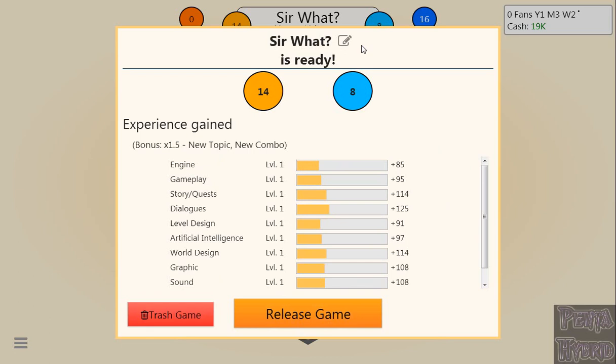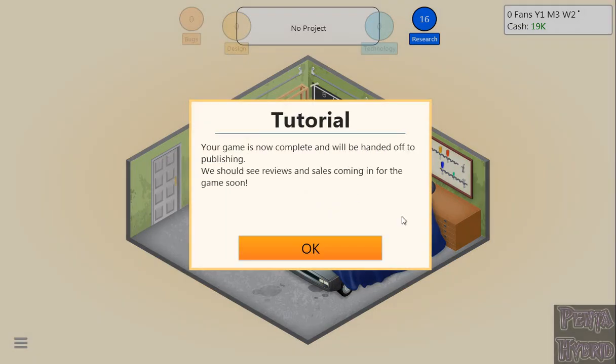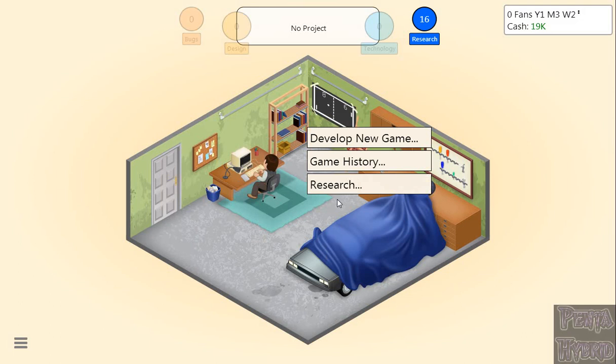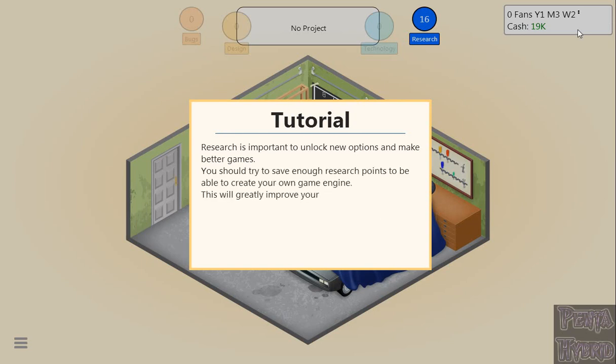Sir What — we can change the title, but we're going to release the game. Your game is now complete and will be handed off to publishing. We should see reviews and sales coming in soon. Reviews always come at the start of the next week. That actually plays an important role later, because it lets you do a few things — like start a research task — before reviews come in, so it's more time-saving.